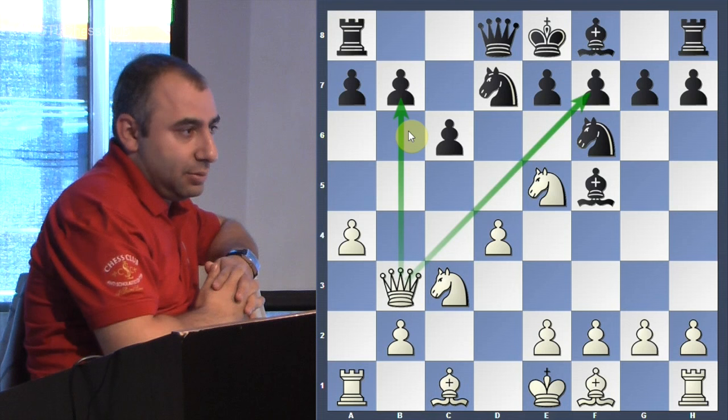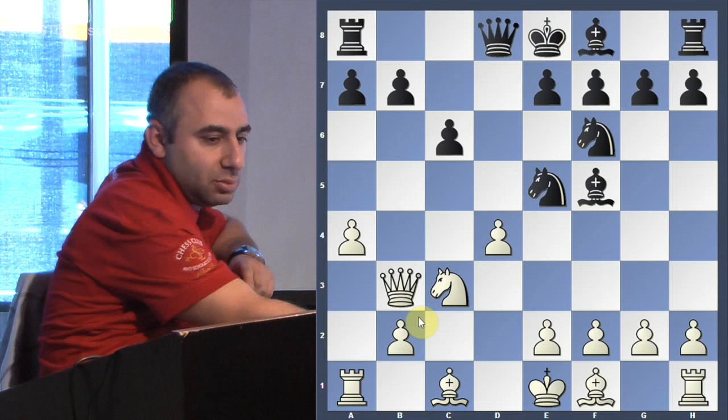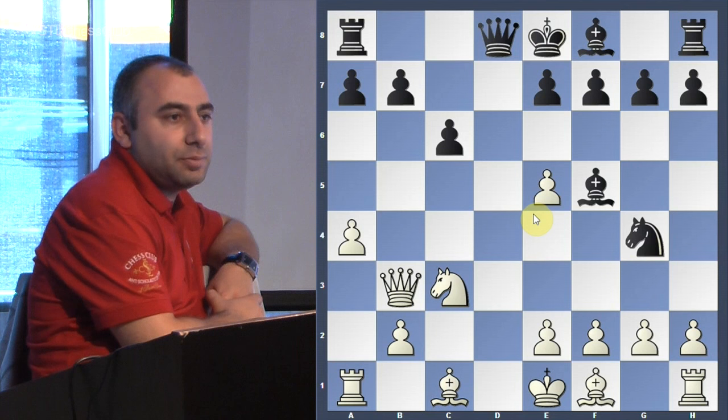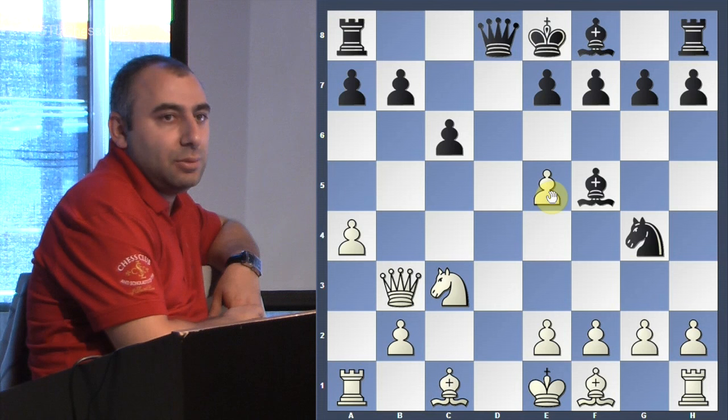Black decided to go Knight takes e5, Knight takes e5. Then pawn takes pawn, and now he goes Knight to g4, activating the knight and putting some pressure on e5.